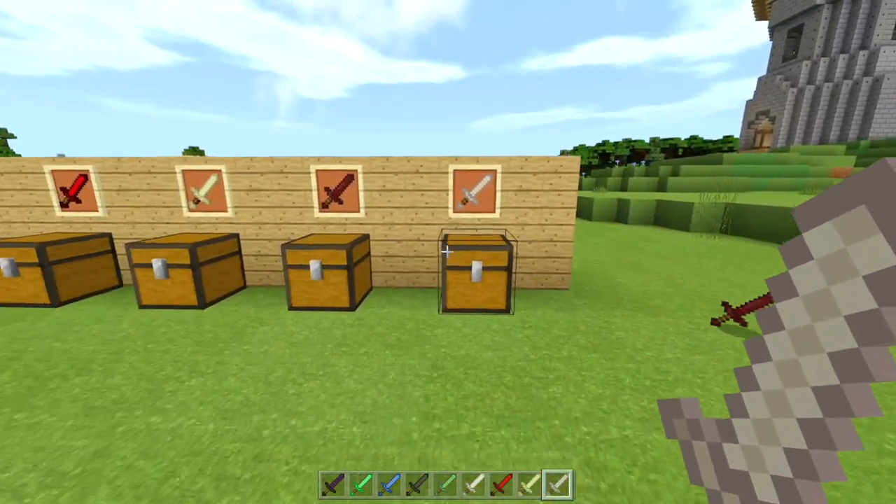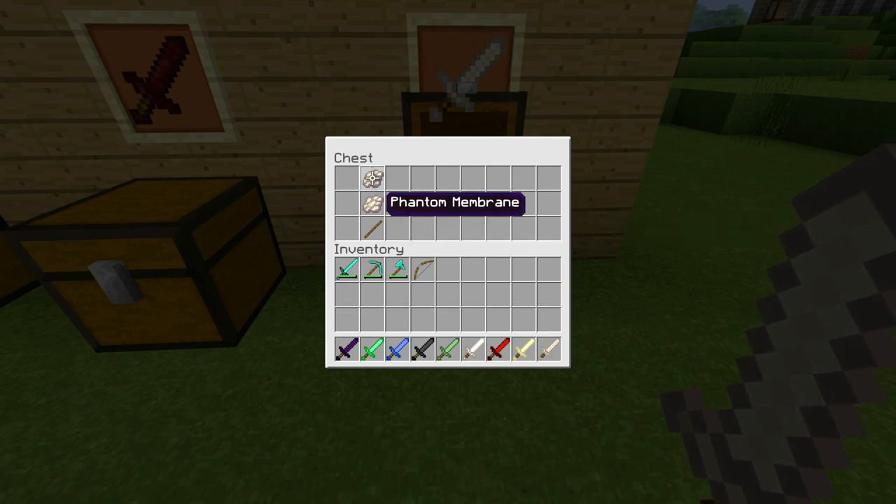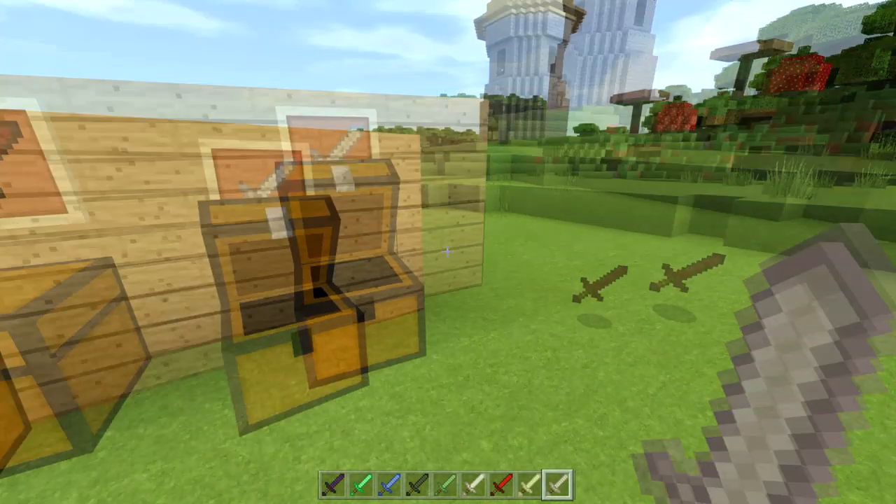Right here we have the phantom membrane sword, and so far this is the strongest sword in the add-on. I don't know why, because phantom membrane isn't even that hard to come across, but you can make a phantom membrane sword with this recipe on the left side. It has 12 attack damage.